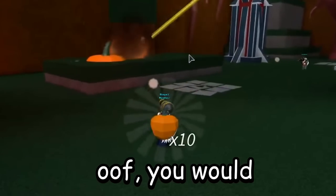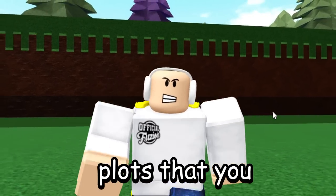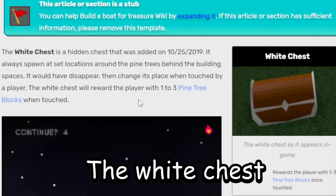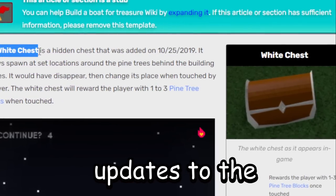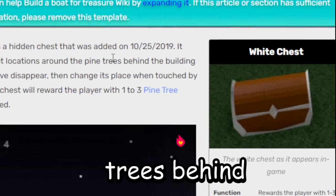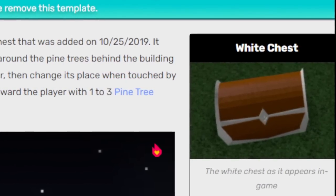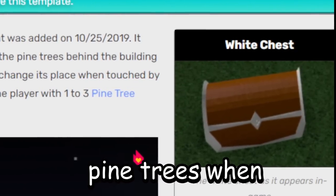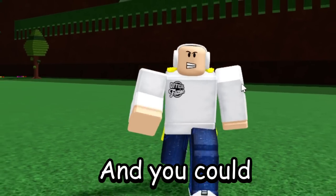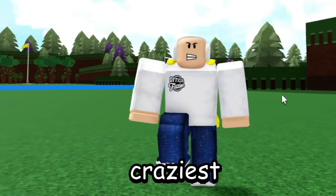Every time the pumpkin boss would defeat you, you would turn into a pumpkin, and you'd also get 10 pumpkins for winning. There was even a hidden chest around the team plots that you could claim almost every day, giving some pretty rare items. This white chest was also part of the Halloween update — it was added on 10/25/2019. It always spawned at set locations around the pine trees behind the building spaces, and would disappear and change its location when touched by a player, rewarding one to three pine trees.